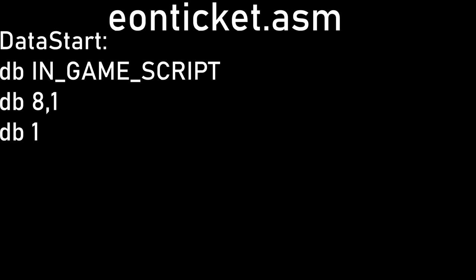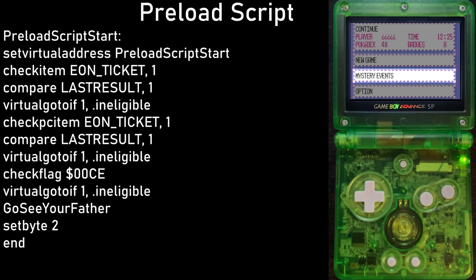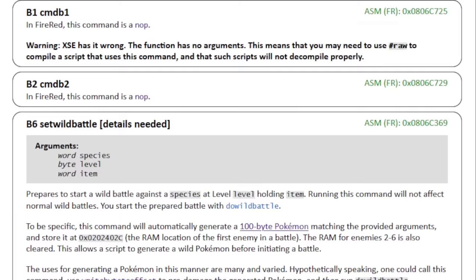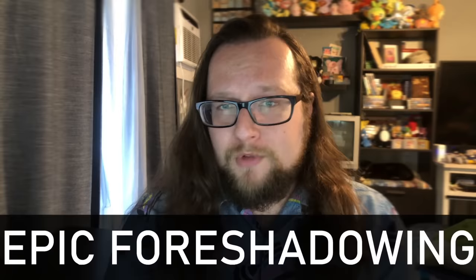After the Eon Ticket sets its person event, it then defines the location for two different scripts in RAM: the preload script and the Norman script. The preload script only runs while you're at the mystery event loading screen, and it does some checks to see if you've played the mystery event for the Eon Ticket before — and if you have, it deletes itself. This is all written in Gen 3's proprietary scripting language, which is quite limited.